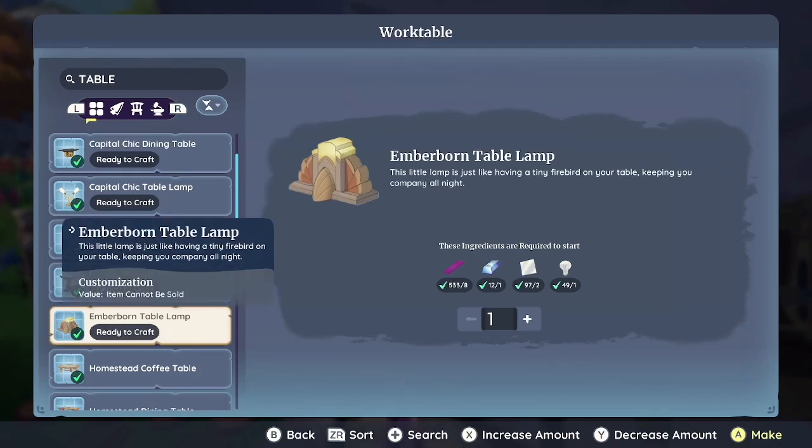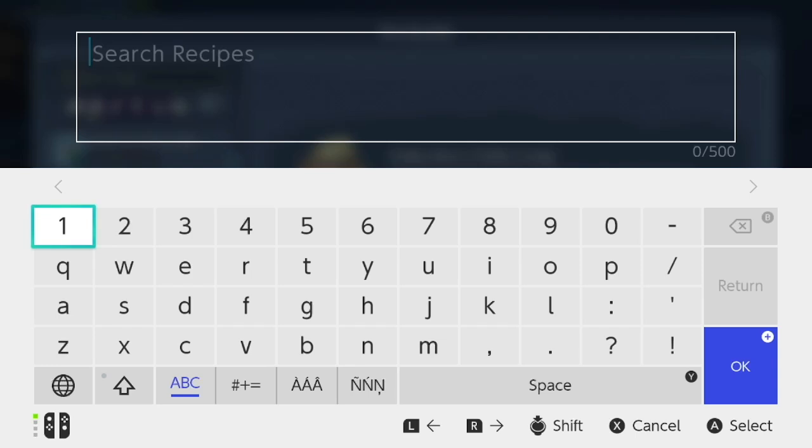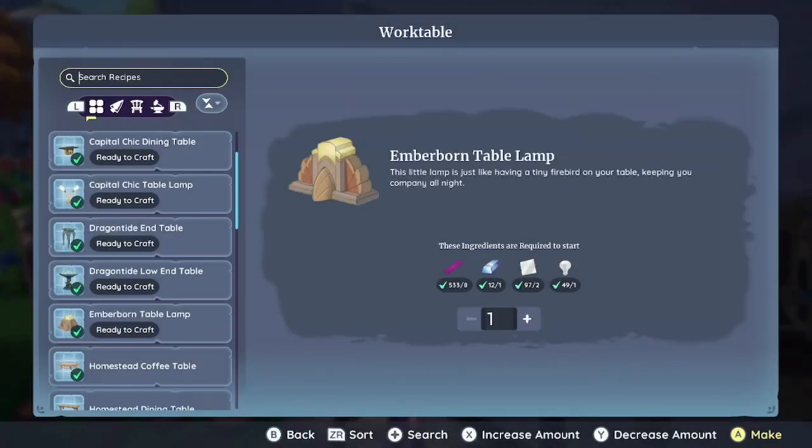Alright, let's search again. I'm going to press plus. This time I'm going to try to search by name — like a type of furniture set. I know that there's a set called Kilima, so I'm going to put it in there, but I'm not going to spell it right on purpose. I'll press plus, plus.